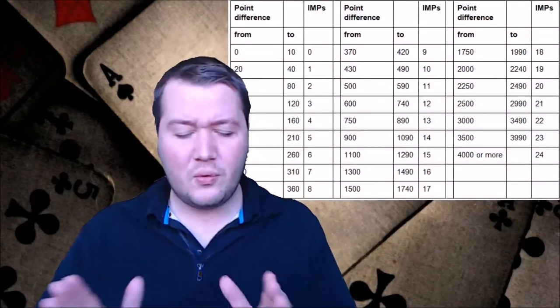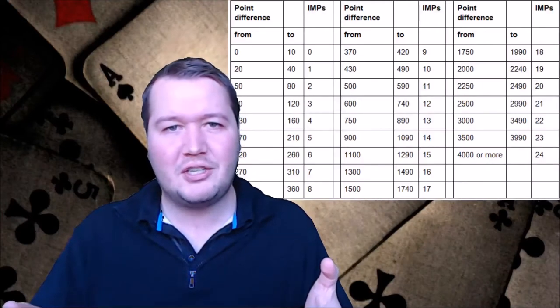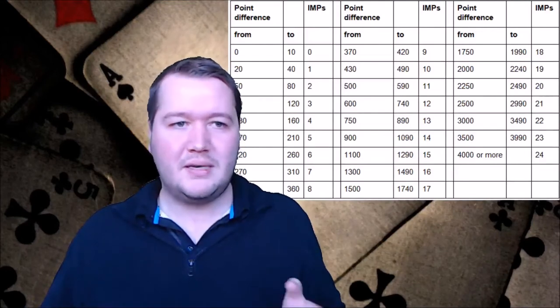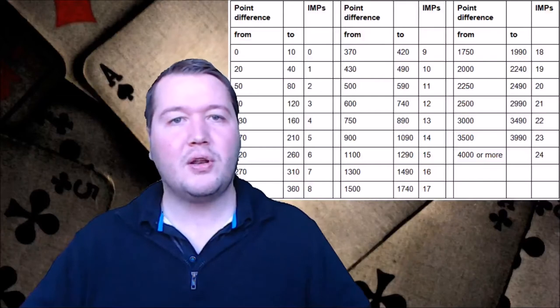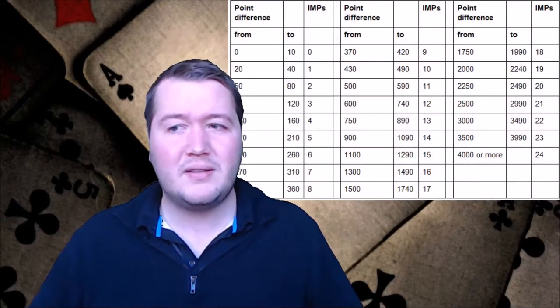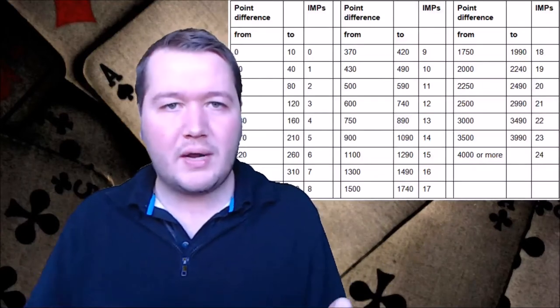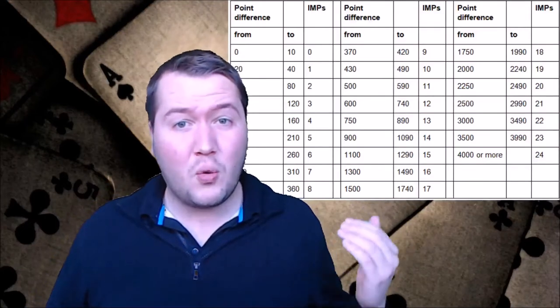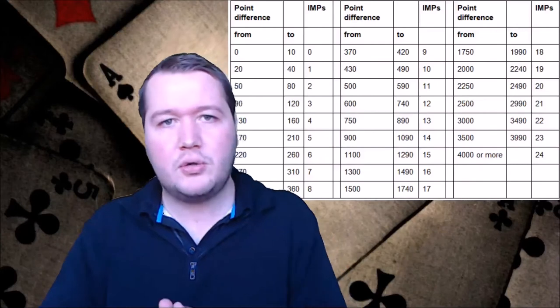That's how you actually score just one bridge hand. Now let's get into the meat of how bridge scoring works in comparisons - match points and IMPs. Let's talk about IMPs first. With IMPs you get two comparisons - you just compare with one other person and it matters how big your score difference actually is. If the difference is between zero and 10, you get no IMPs. A game swing of around 450 points gets you about 10 IMPs. It goes all the way up to 24 IMPs, so grand slam choices and game contracts are really important, whereas part scores scale a lot less.